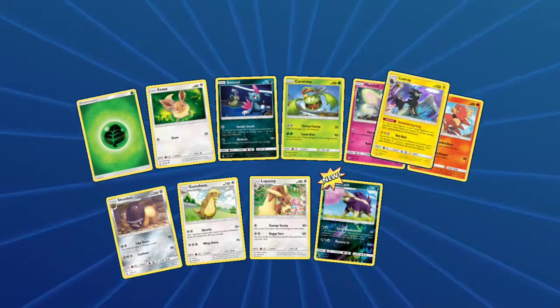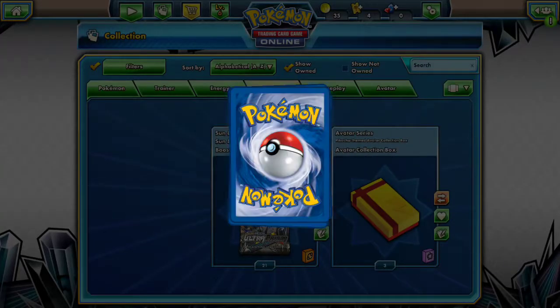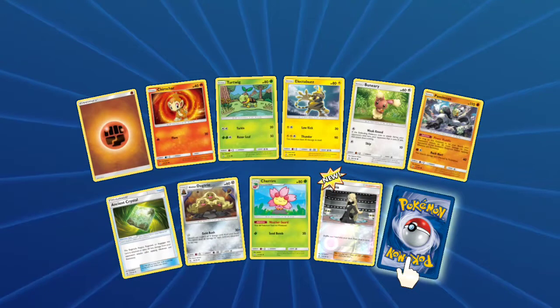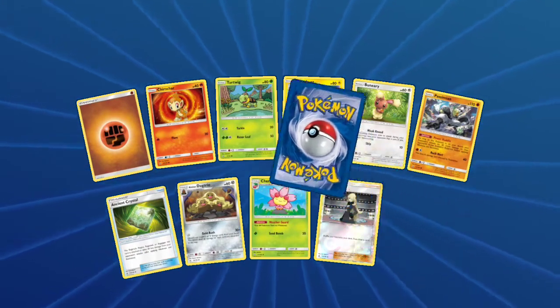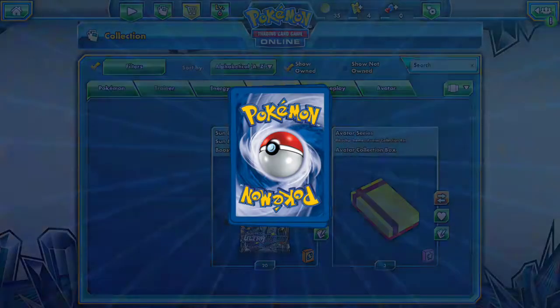Let's go to the next pack — ooh, Luxray Hollow! That I'm very happy about. Turtwig with Electivire. Another Passimian. Cynthia and Torterra Hollow — Cynthia in this one is pretty good.